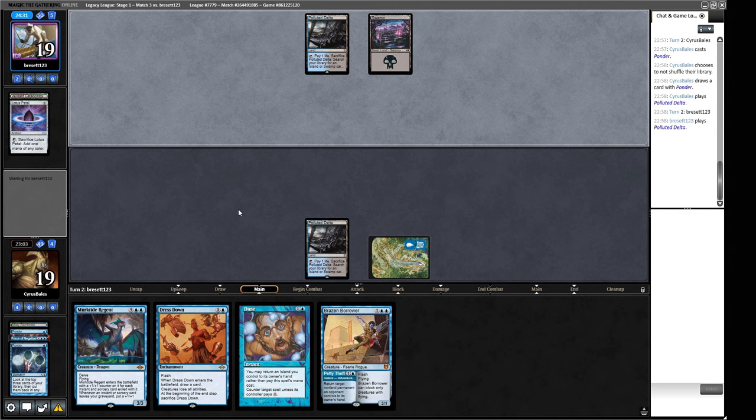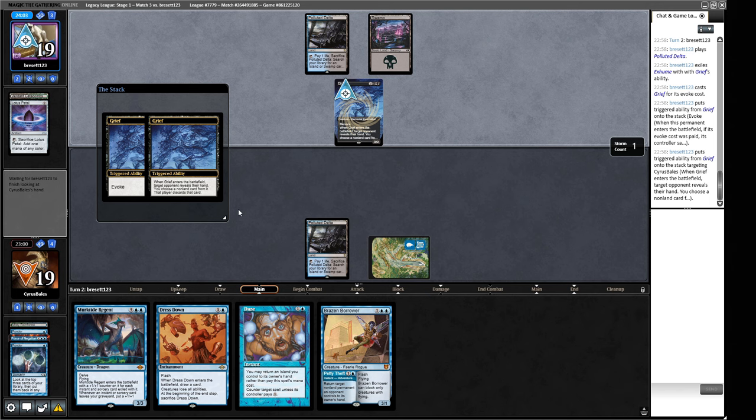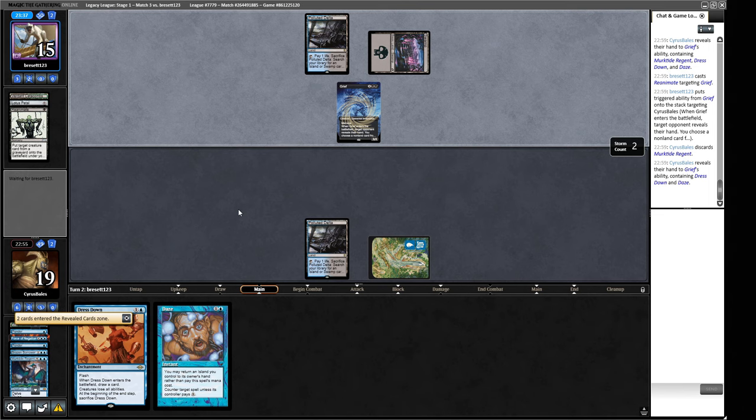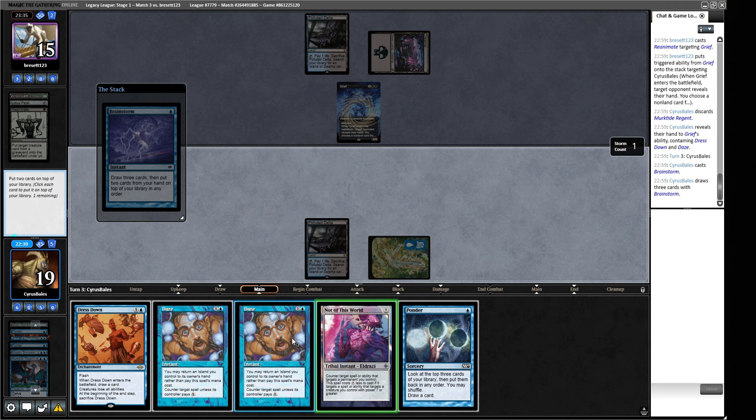We can have a 6/6 Murktide if they don't take it here, backed up by some cards. I think the choice here is definitely the Murktide though. I took the Borrower — very interesting. They're going to take the Murktide as well — that makes more sense. The top card of our library is a Brainstorm. How do I feel about the cards we have? Would I like to hold up Dress Down? I think we are Brainstorming here. Not of This World — that's pretty bad. We don't really want this Daze either. We'll crack this and go get another Island, then cast this Ponder — keep fishing for something.